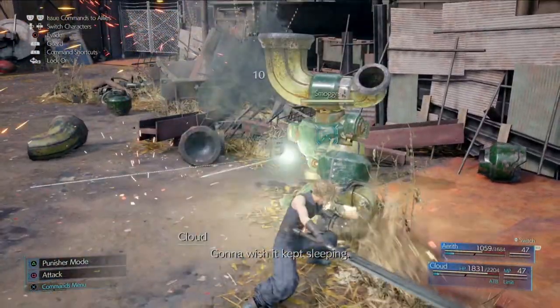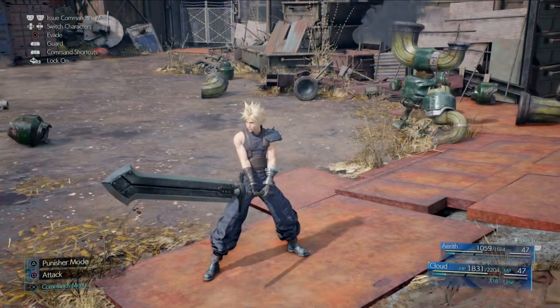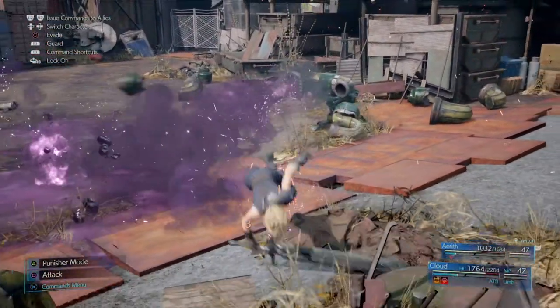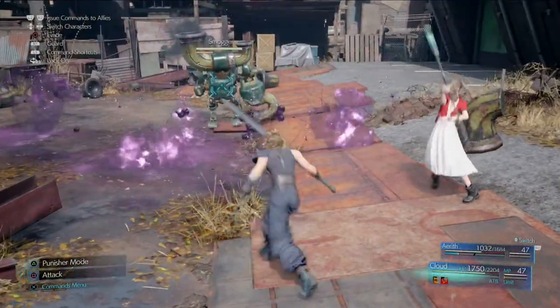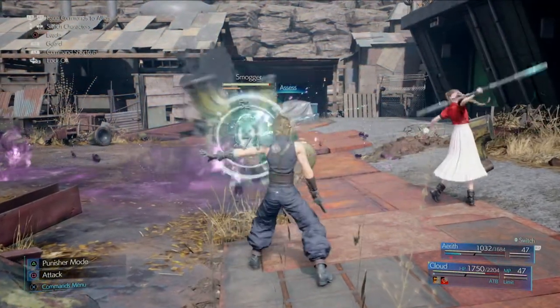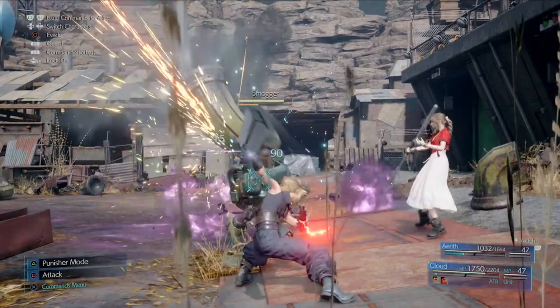It's awake! What... is... that? I'd better assess you. Enemy skills can be learned from this monster. Hitting it while it's using haywire haze makes it susceptible to staggering. Lightning attacks will rapidly fill its stagger gauge. So you're susceptible to lightning.